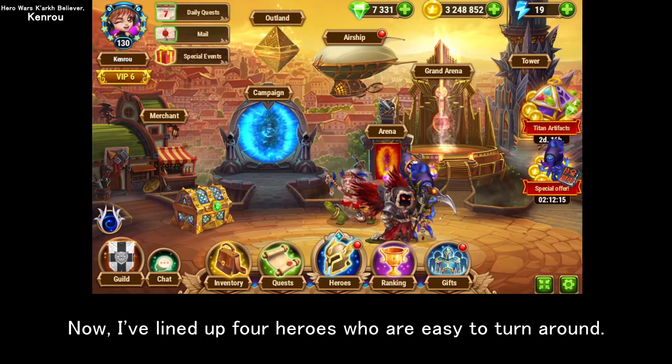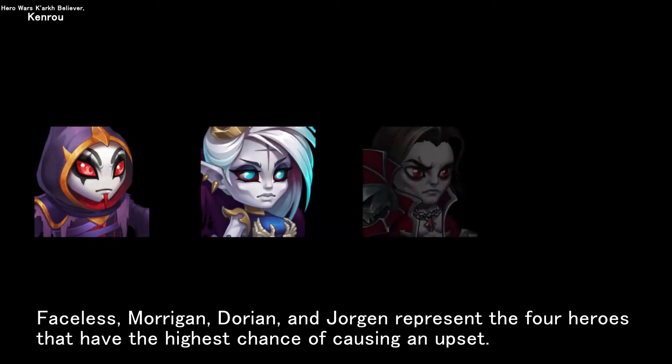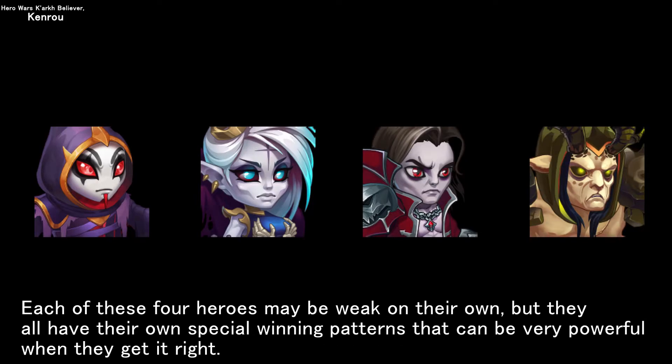I've lined up four heroes who are easy to turn around: Faceless, Morrigan, Dorian, and Yerrigan — the four heroes with the highest chance of causing an upset. Each of these four heroes may be weak on their own, but they all have their own special winning patterns that can be very powerful when they get it right.